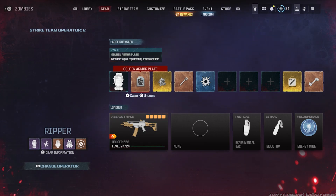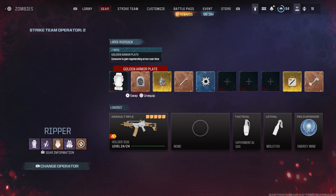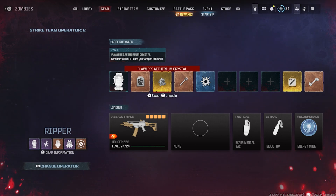Firstly, the golden armor plate is going to be your number one most important item, since this boss fight takes place inside the ether storm — being able to repair armor without worrying about armor plates is crucial. If you do not have this yet, I would highly recommend farming in the hardcore ether rift to get a somatic first.